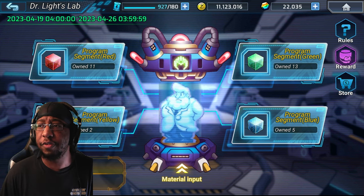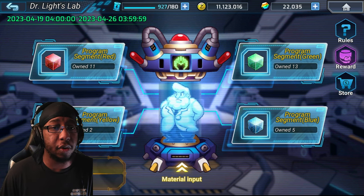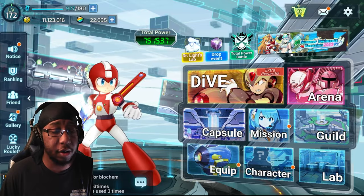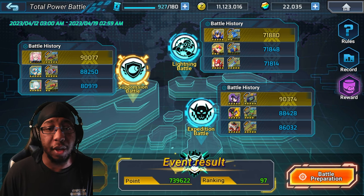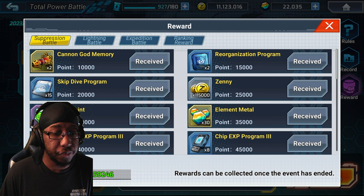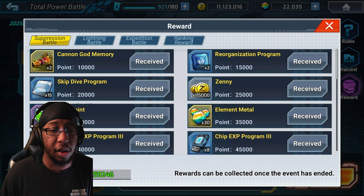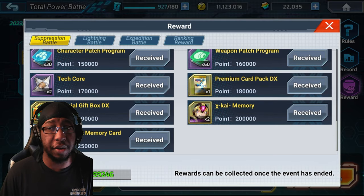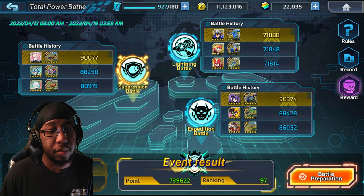That's it for this video — I just wanted to make this video real quick to go over Dr. Light's Lab, because a lot of people are confused and I don't know how to make it any simpler than what I just did, so hopefully everyone understands it this time. One last thing: the Total Power Battle has ended, so I just wanted to remind people that you need to go in and manually claim your rewards. I already claimed mine so I cannot claim them again, but if you haven't, click the claim rewards button — it says the rewards can be collected once the event has ended. I already posted about it on Reddit and I might post it on Discord as well, just so as many people as possible remember to do that.